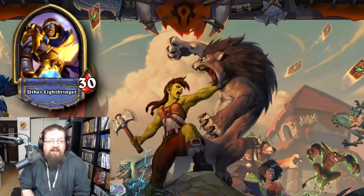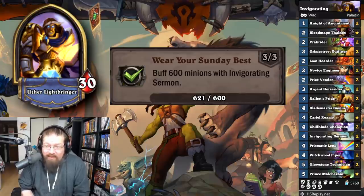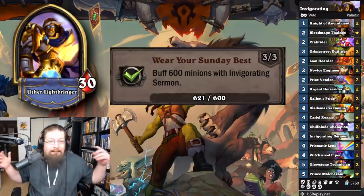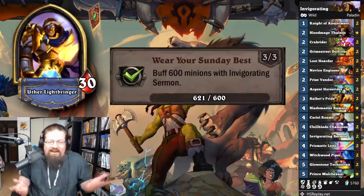Next we have the Paladin achievements. 'Where Your Sunday Best' — buff 600 minions with Brightwing Sermon. This one's just annoying. I played Prince Malchezaar to give my deck more minions to buff, which was kind of cool. Just play Sermon a bunch and buff minions — not really much more to it than that.